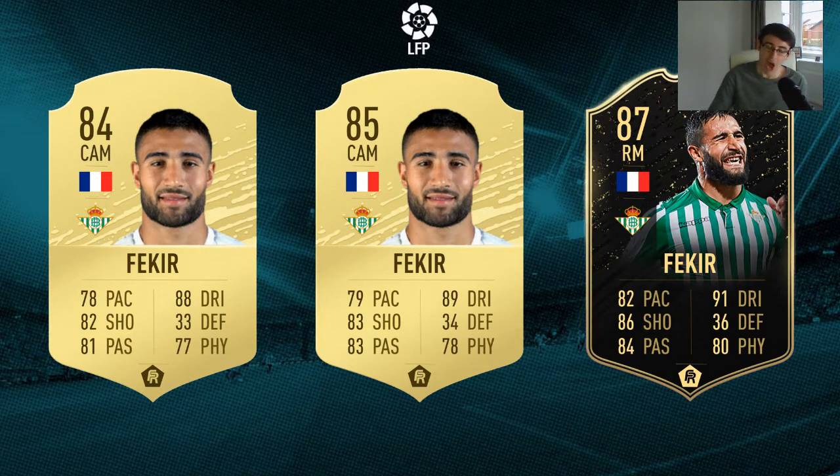The next player is Nabil Fekir of Real Betis. He was once linked with a move to Liverpool a couple of seasons ago — I can't remember if he failed the medical or the deal just collapsed. He's had a great first half of the season at Betis, who I think are in the top 10 with a chance of potentially getting into the Europa League. I think he'll get a one-rating increase from an 84 to an 85. His current 86 in-form is as a right mid, and if he got the winter upgrade, that inform would go from an 86 to an 87 but wouldn't be position-changed.